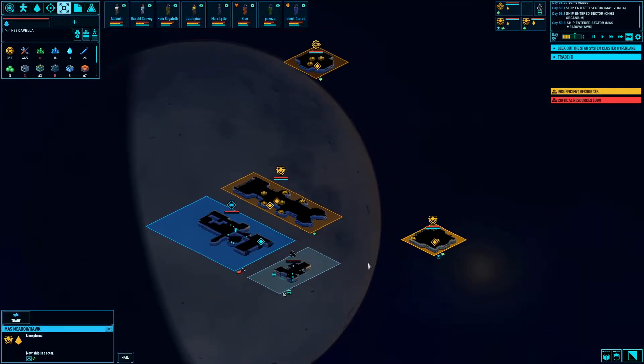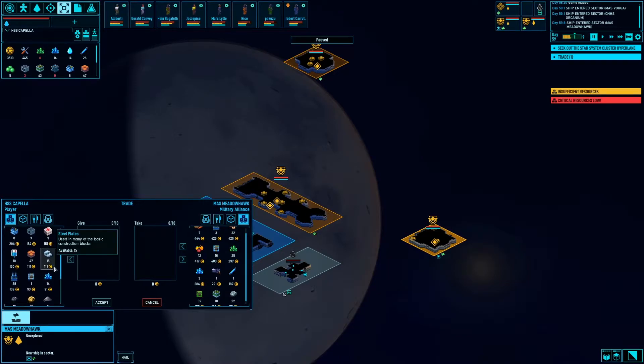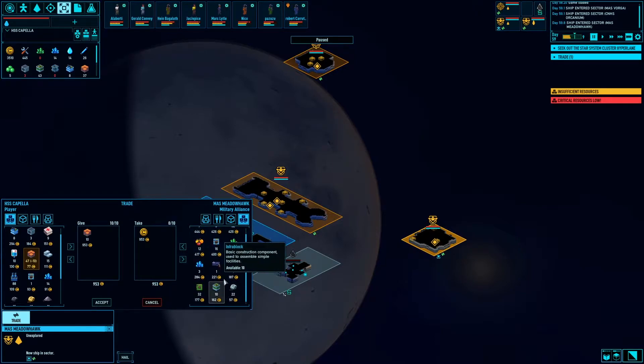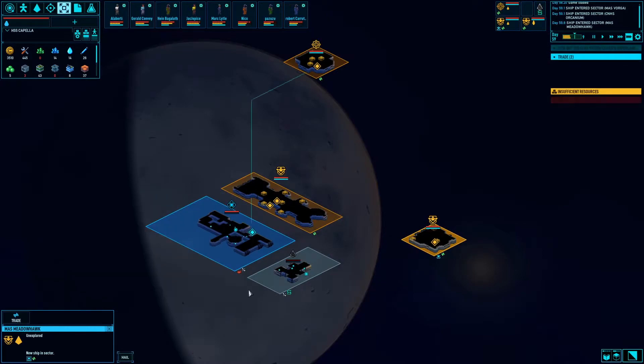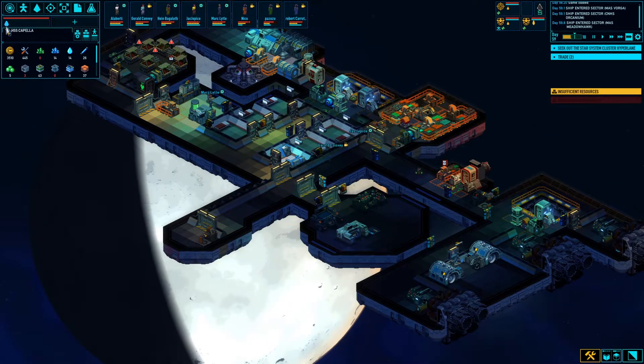Well, there's another military ship that dropped in — the Meadowhawk. What would they like? They're going to give me quite a bit for this, so I'll definitely sell that stuff. I could buy a couple of these crystals but I don't think I need to. I need weapons, but they're not really willing to sell weapons. I'll just make a little bit of money off you, because I can always use more money. Story of my life.